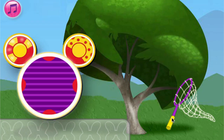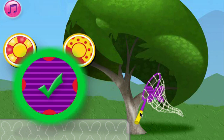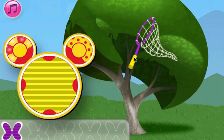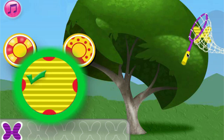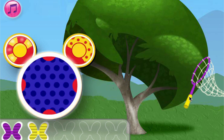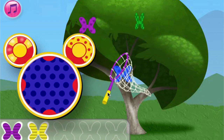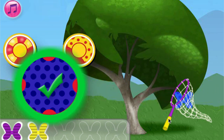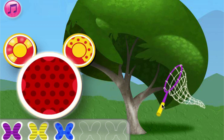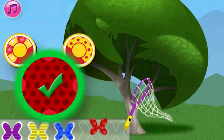We need to catch the purple bow with stripes. Good catch! We need to catch the yellow bow with stripes. Nice! Catch the blue bow with polka dots. Nice! Catch the red bow with polka dots. You're a good butterfly bow catcher!